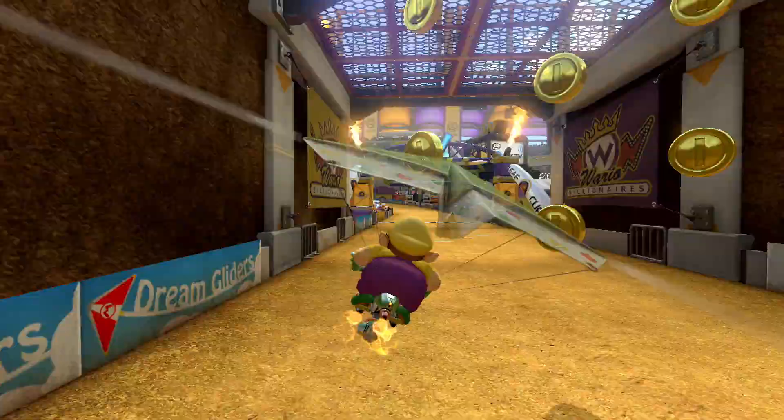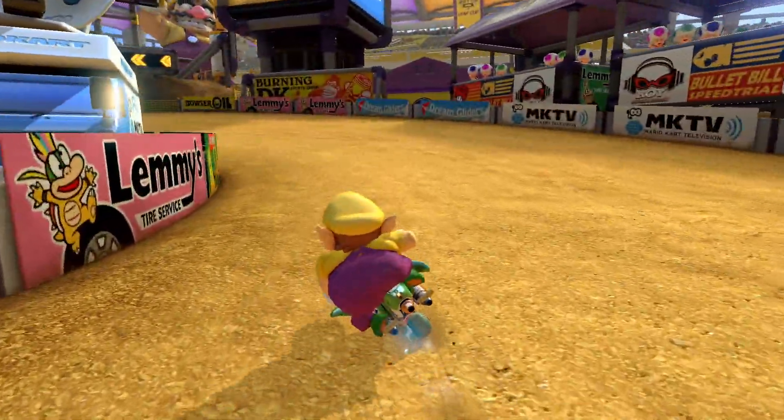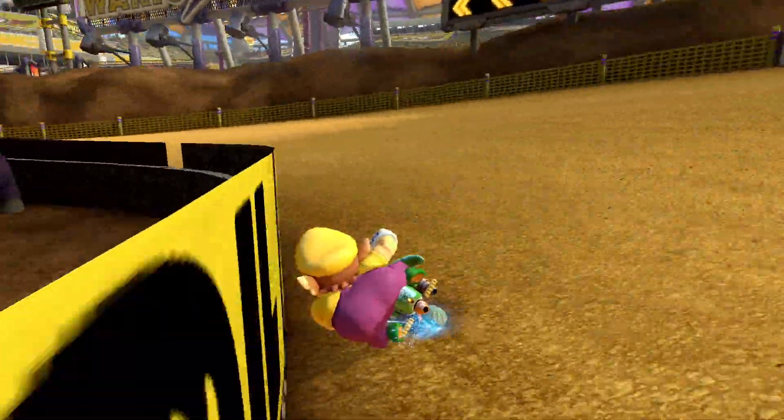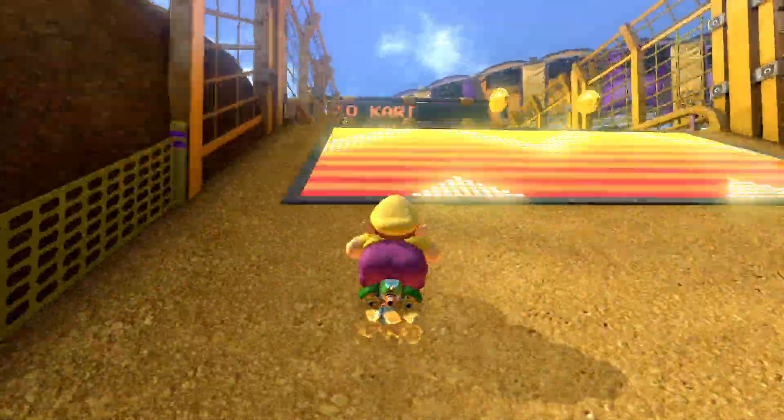From here, you want to land roughly on the middle of the finish line. Land into a slip drift, hold away from the turn, and cut in at that same Lemmy tire spot right here — that will allow you to take the turn super inside again. And from there, you can just pretty much rinse and repeat.